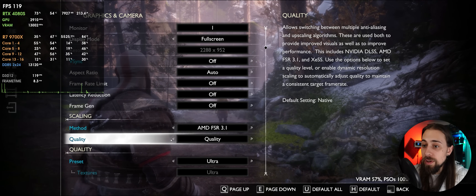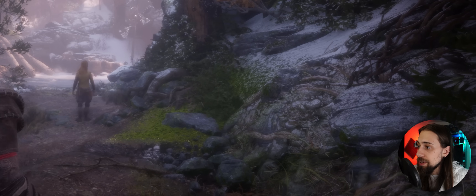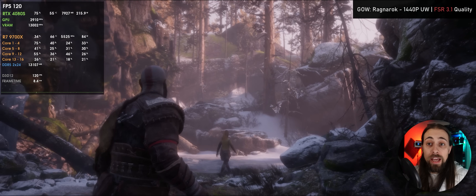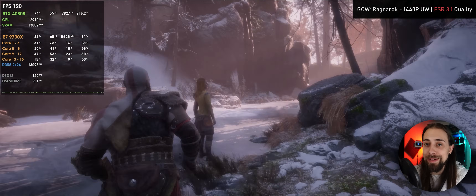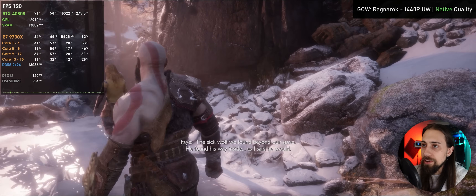In terms of quality, the quality mode works pretty decent. If we go to native we have way more fine detail — looking at the rocks, you can immediately see more fine detail. In quality mode we lose a bit of that detail and things get a bit more smudged, but overall it still looks pretty good. FSR 3.1 native already looks a bit more sharpened than native TAA, even though TAA also has some smudging here and there.